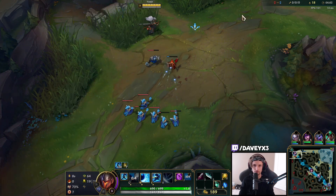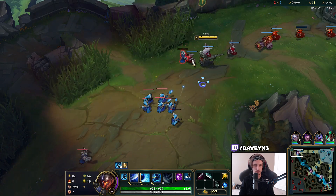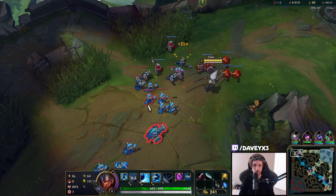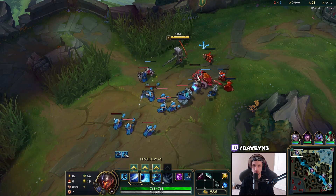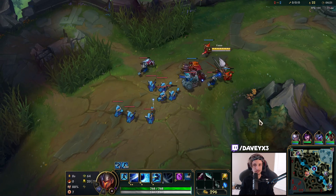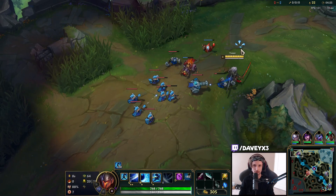We're hitting a Q and right now we're going to be freezing down the wave. Gnar can't really do anything because if he walks up we'll be able to dash on him right away, so I'm going to be abusing this part of the lane.